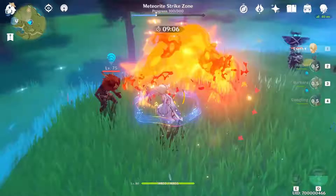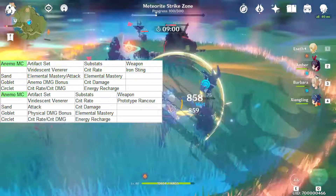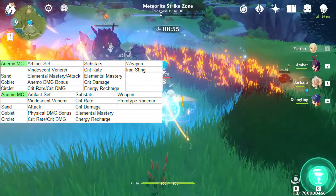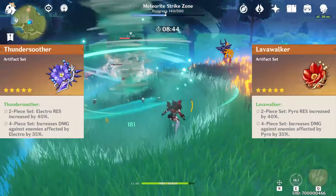Also, ever since release I've only ever gotten a single Sword Blueprint drop, which went into the refinement for the Prototype Rancor, so while I'll be looking for and saving up for a proper support build I think I might keep MC on a temporary physical-based build. The Prototype Rancor is a given — I might still go for a Viridescent Veneer but with Attack, Physical Damage Bonus and Crit, prioritizing Crit substats and some Elemental Mastery.